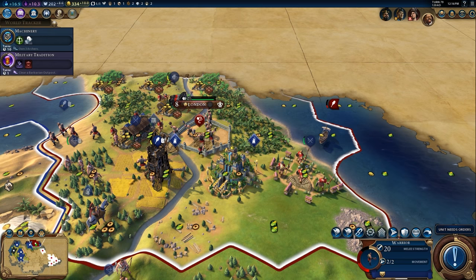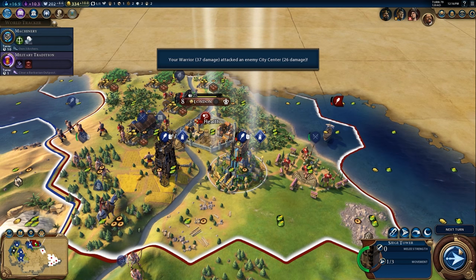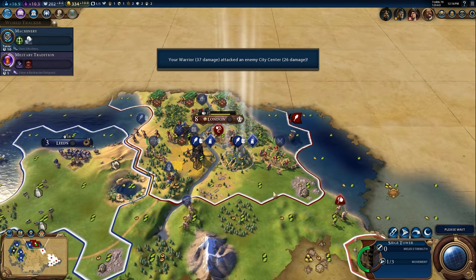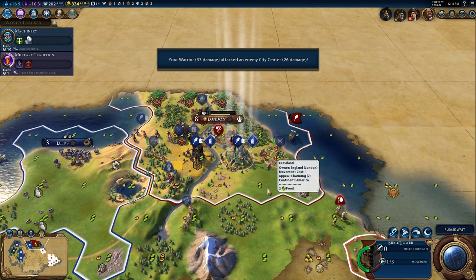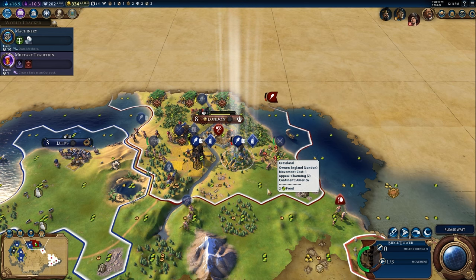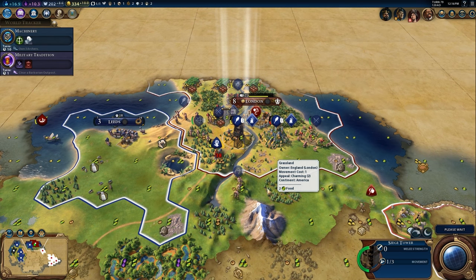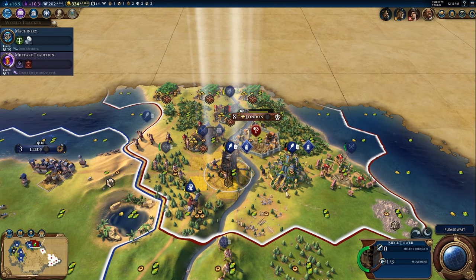We're seeing some statistics in the window down below, but not for some of the units — that's the interesting thing. Let me keep an eye on that embarked warrior that England has. Are you retreating or what are you doing exactly? Yes, you are. England has an additional city just to the north, and they also have a builder kind of just walking around — chilling.